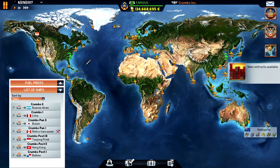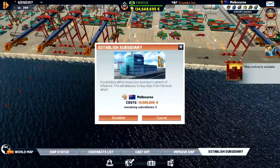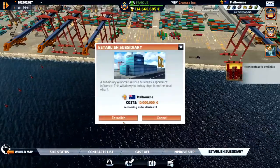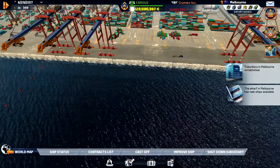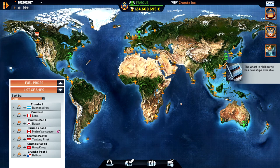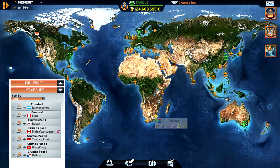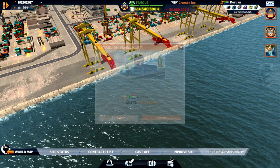Where do we want the subsidiary? We should do Melbourne — it's only 10 million. And let's do Africa — Lagos, or maybe Durban. Let's do Durban. 50 million — boom.